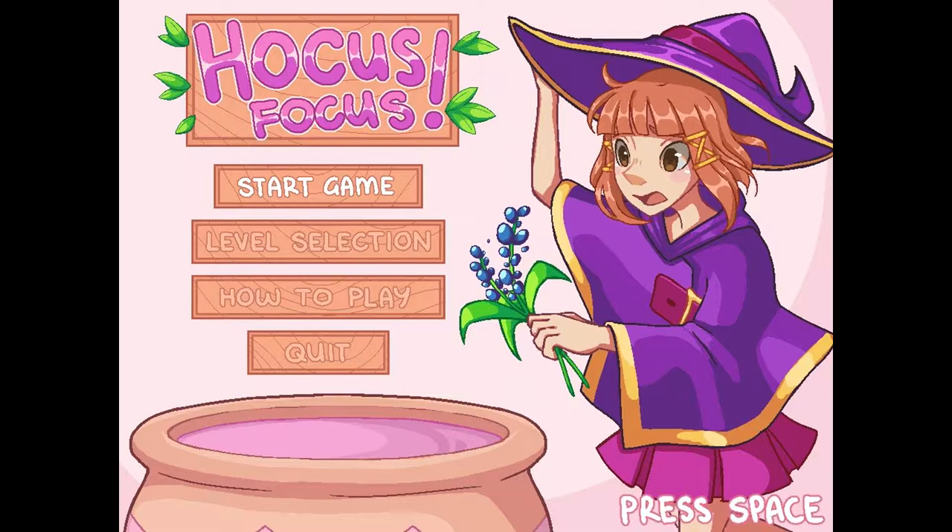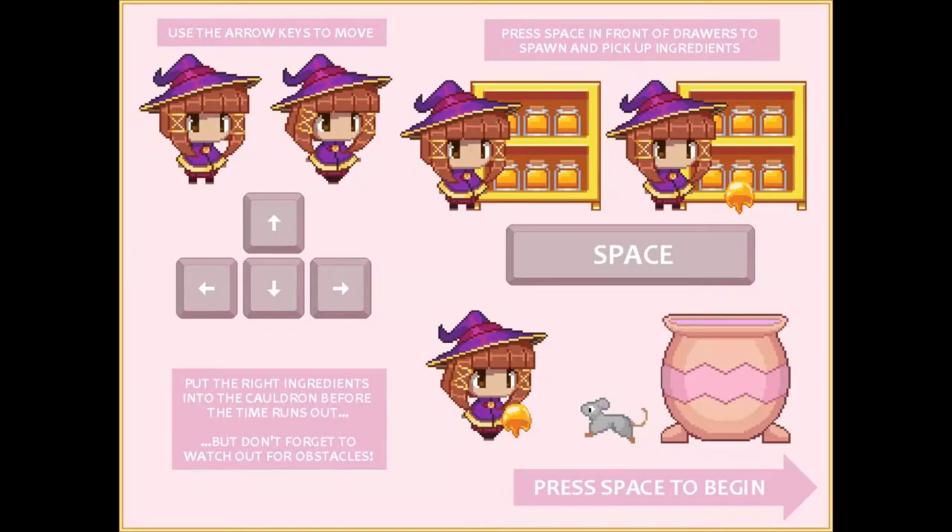Look at this cute little witch. Adorable. Use the arrow keys to move. Press space in front of the drawers to spot and put up ingredients. Okay, in the drawers — those are more like shelves, but okay. Put the right ingredients under the cauldron before time runs out, but don't forget to watch out for obstacles.